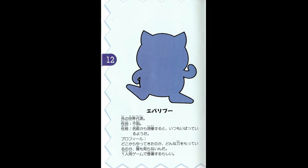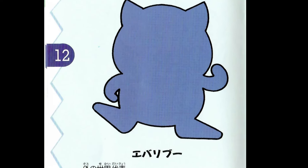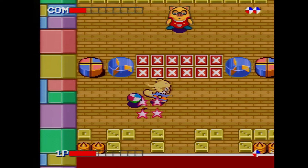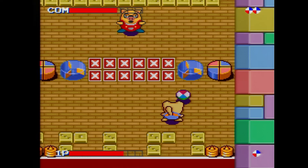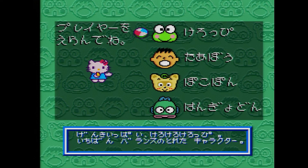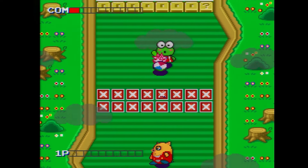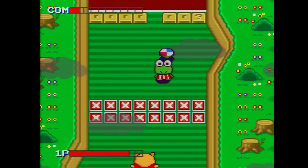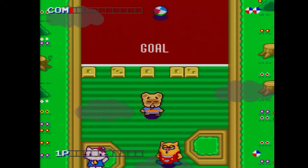Ebari Boo. According to the manual, they're from another world and don't seem to be an officially acknowledged Sanrio character. The Ebari could potentially be Everly, and the Boo certainly comes from the Boo in Buta, the Japanese word for pig. Though Ebari Boo doesn't appear on the character select screen, you can select them if you know how. Select Hangyodon by pressing A, and then quickly move your control pad down. You'll see the selection go to a character that's just slightly off-screen. This is also the only way you can have a mirror match in Sanrio World Smash Ball, since presumably you were never meant to be able to actually select them. We don't know Ebari Boo's stats, but just by playing them you can tell that they're above average in everything — my guess is that we're looking at all threes.